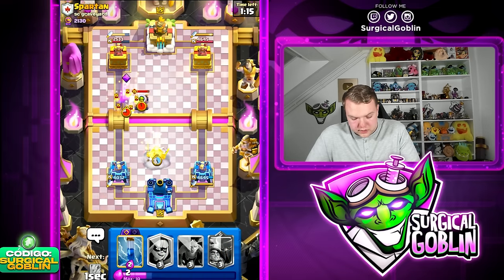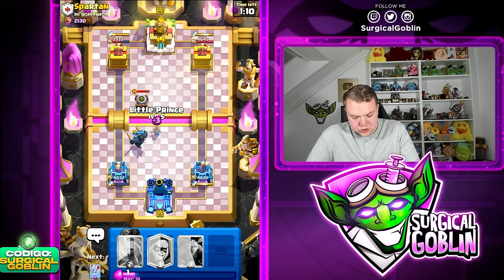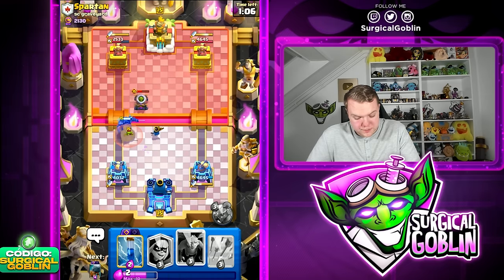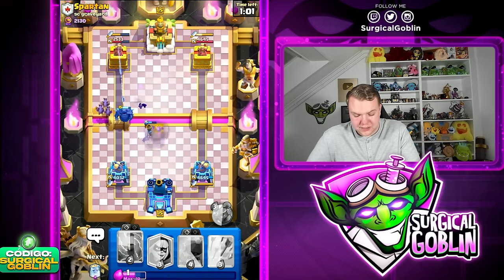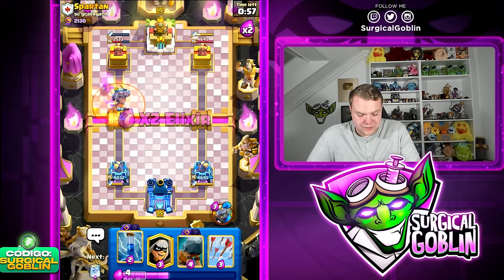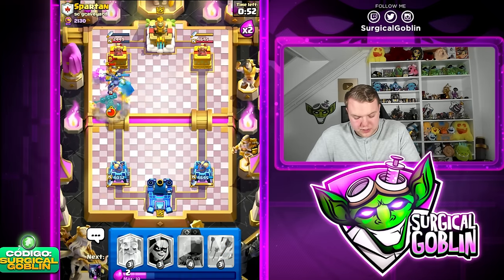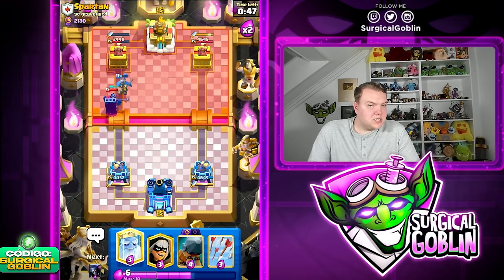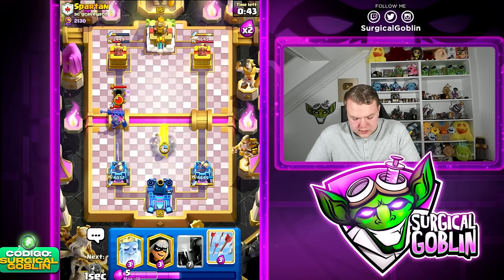I'm going to have Zap ready just in case he goes with like High Pix. He goes with Evil Mortar — I'm not sure about that play. He also goes with Bedram at the bridge. I think the counter push we're going to have is going to be insanely strong. He just spent Evil Mortar and Bedram at the bridge, so we can go with PEKKA here. He does have the Guards, so I think he's going to drop them any second. Let's go Zap to try and retarget onto the Guards.